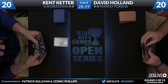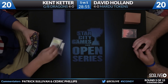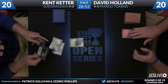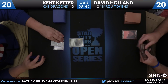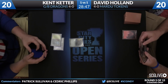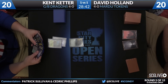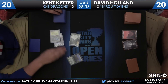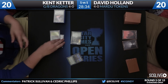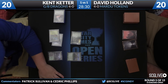Llanowar Wastes is how this game will begin here for Kent Keter. A Mountain for David Holland. Here's a Forest — a little acceleration, Sylvan Caryatid added — pass the turn back over to Holland. He's got a Butcher of the Horde in hand. Here's a Swamp; he'll pass the turn back. Keter will take a draw step. That would have been a really good turn for Self-Inflicted Wound out of the board. That's the highest-variance sideboard option that David has — it's going to be great sometimes and do nothing a good percentage of the time.